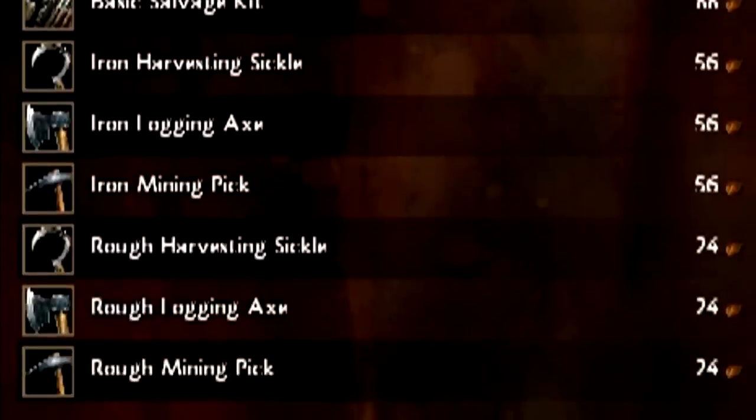Next up are the tools. You can see harvesting sickles, logging axes, and mining picks. Pay attention to the level requirement on these items. The iron version of these tools require that your character be level 10 in order to equip them. When you're just starting out, you'll want to get the rough tools. Even though the level requirement to equip the iron tools is 10, you won't actually find anything that requires them until you move into level 15 and higher areas.